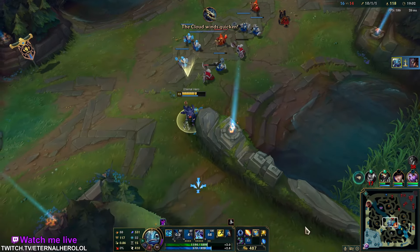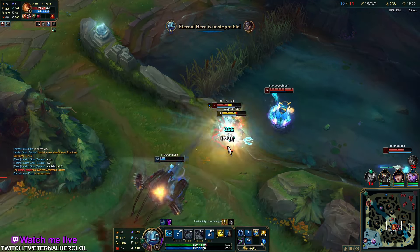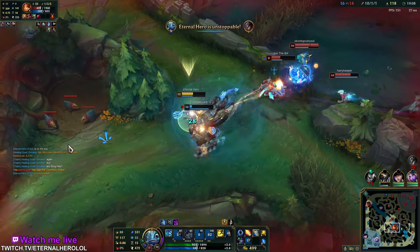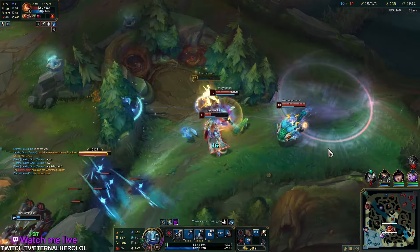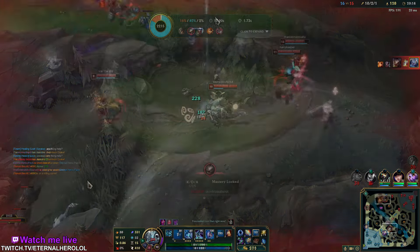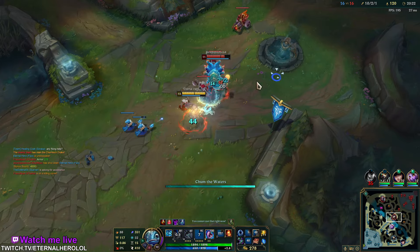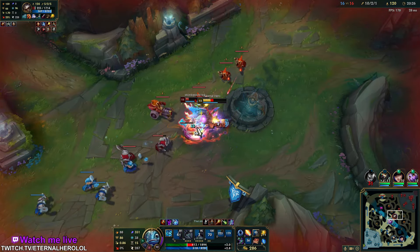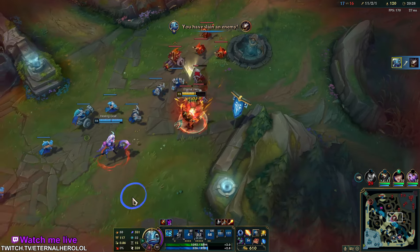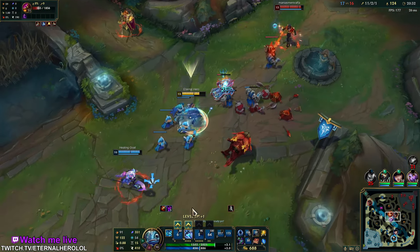I didn't use the Q-ult combo because sometimes it bugs. I didn't need that ult — I can just do E and this. But remember, you have to do Q then ult just to do it faster, unless you cannot reach with Q.